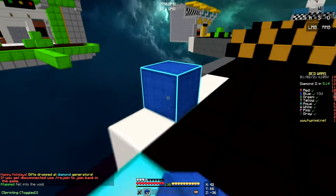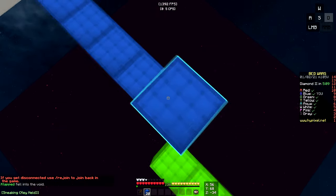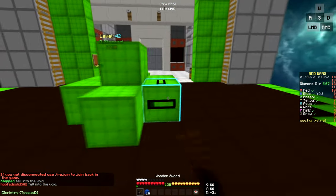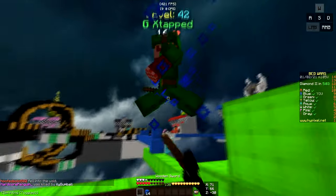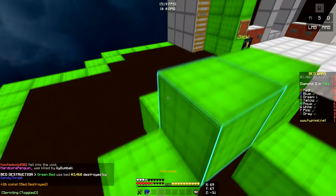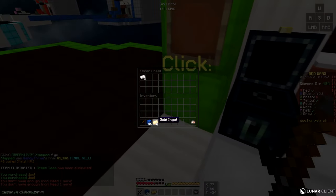Looks like he fell, so I'm just gonna go try and get his bed quickly. Stand this way so he has trouble hitting me. Spam blocks, combo him, break his bed before he falls — and that's the final kill as well as the bed break. So we're just gonna spam a lot of blocks, put the gold in the chest.